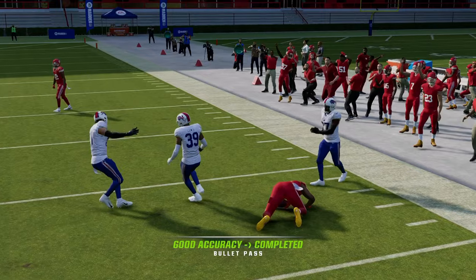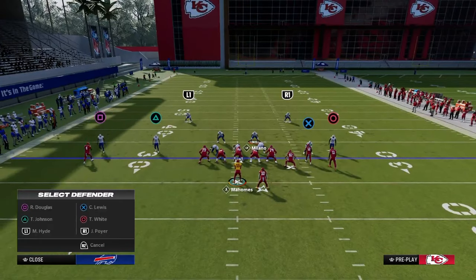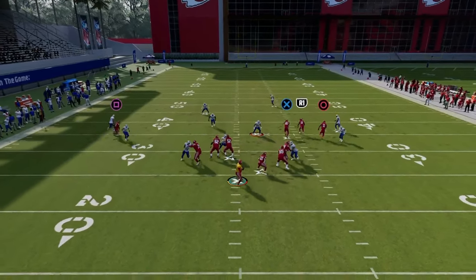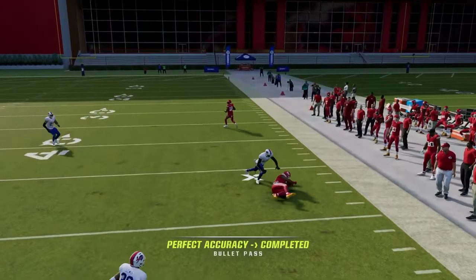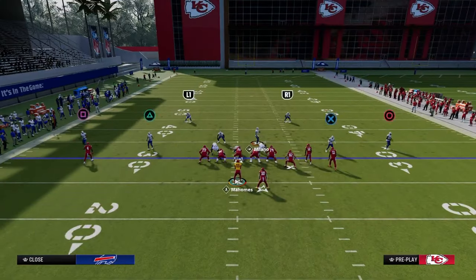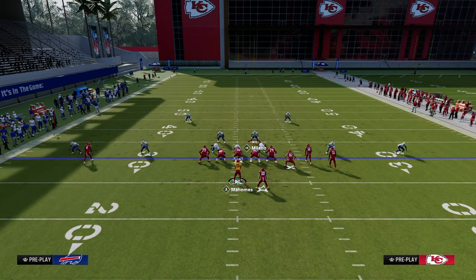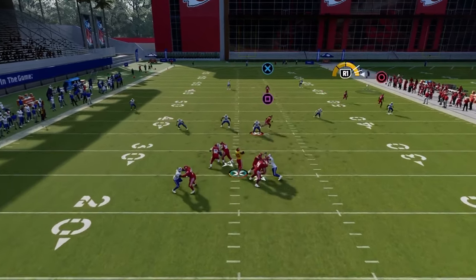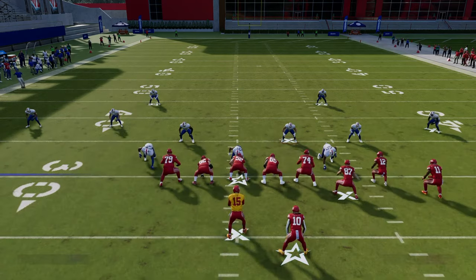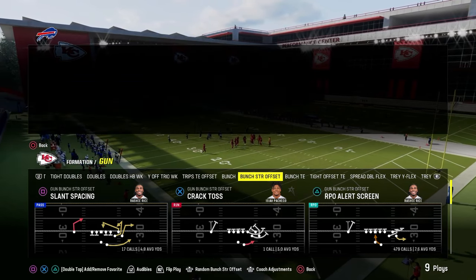Against cover four or cover three, the short corner is going to be open. One quick tip: notice that I'm running this formation with my Bunch set to the wide side of the field. You always want to have your Bunch to the wide side of the field unless we otherwise say. This is what's going to really make this double corner wide open against both cover three and cover four. Against a standard cover two with a cloud flat pressed up, that cloud flat is really never going to be able to guard this deep corner route. Literally every zone coverage in the game, with a couple of exceptions, is going to be available to beat.